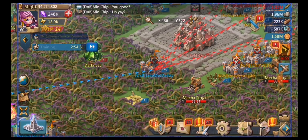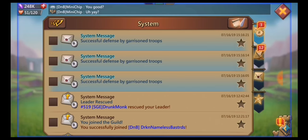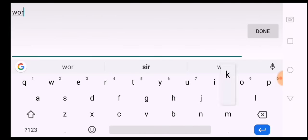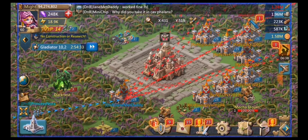They did not end up rallying me again because they lost 750,000 dead troops in the first rally, and they're not a big guild — losing that many troops is a lot for smaller players, especially if they're tier 3. A tier 4 guild would have just rallied me again. If they were going to rally me again, I would have just boosted the troops right away.